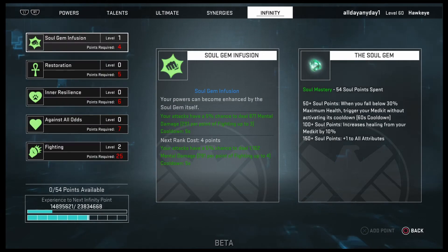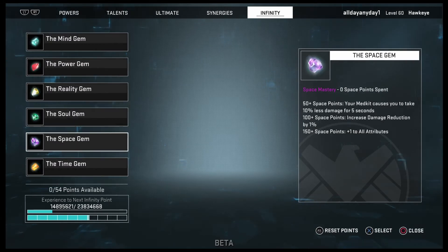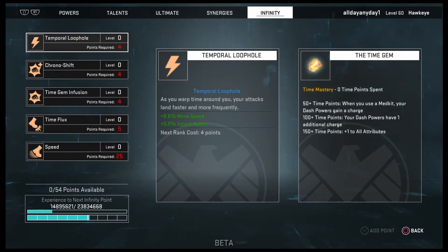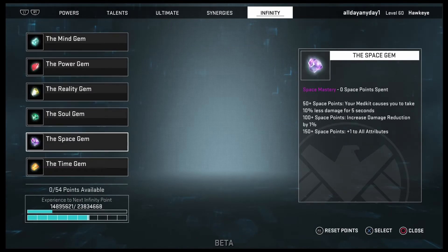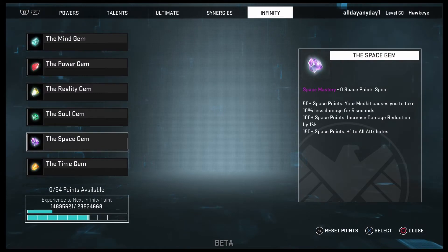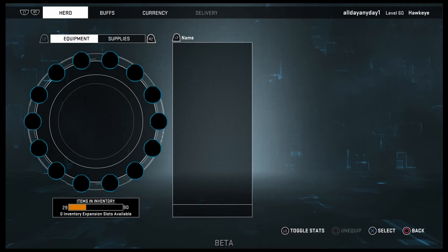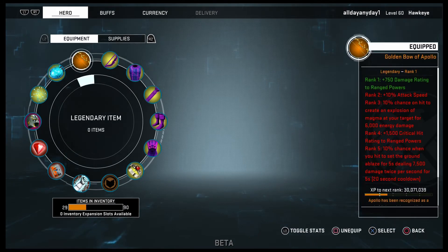For your infinity points, if you have 25 points or more I would go with putting your points into fighting above anything else. I put my points into fighting and soul gem infusion. If you have less than 25 points I would put it into the time gem and temporal loophole, the power gem with strikethrough, or gravity well if you just want more health.